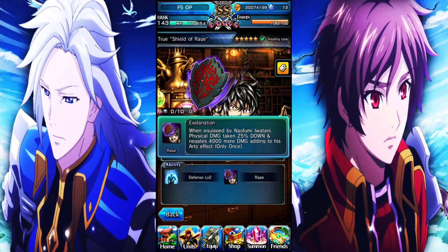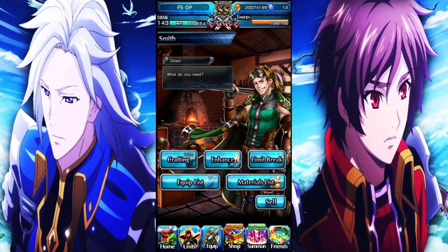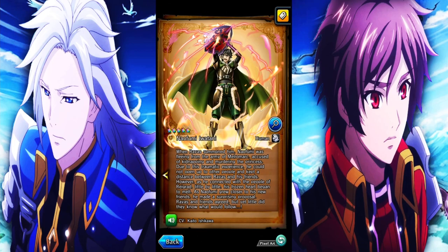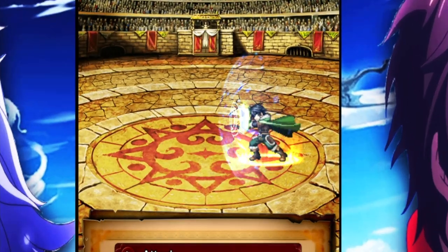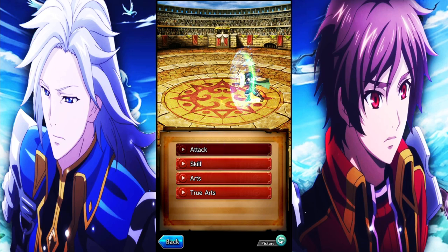I didn't even know it reduced physical damage taken — or at least I don't think I did. By default, if you actually look at Naiofumi, he doesn't really have a lot of damage mitigation. He has Damage Disable Up level two during regular attacks, so he takes 10% less damage — but that's only while he's regular attacking. His normal attacks don't really last for too long in terms of active frames.